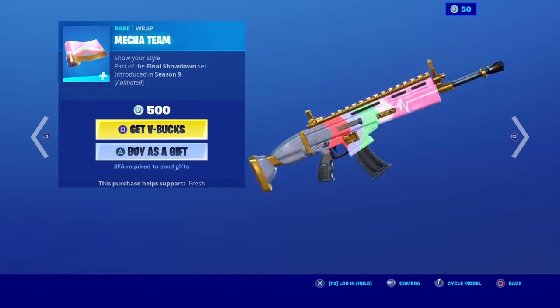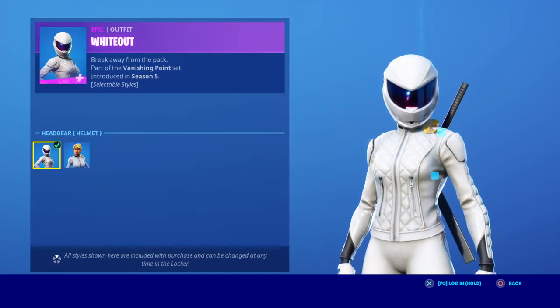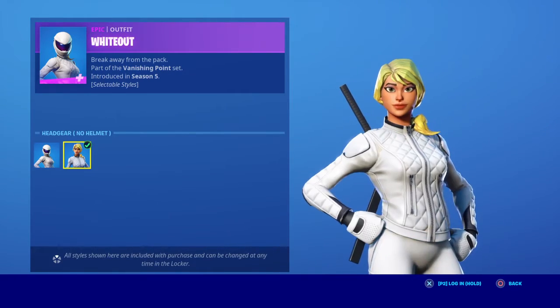Then we have the Mcatame wrap. We have Wide Out with the back bling Ignition and the edit style of new helmet.